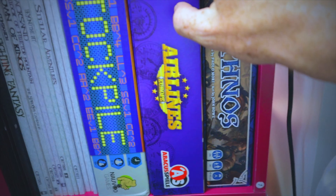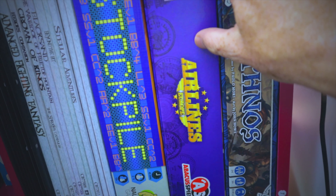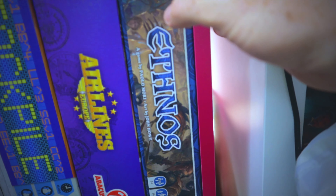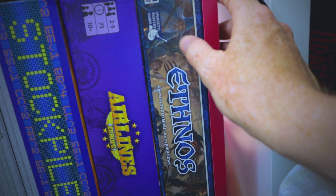Airlines Europe — a game by Alan Moon, the guy who did Ticket to Ride. We haven't played it so we can't tell you what it is. Paulo Mori's Ethnos is one of the best area control and faction-based games you could buy.